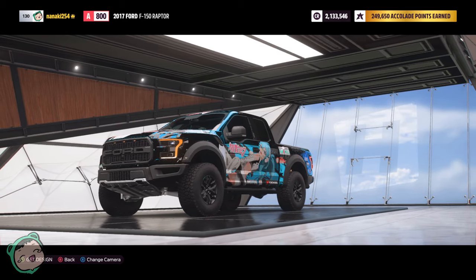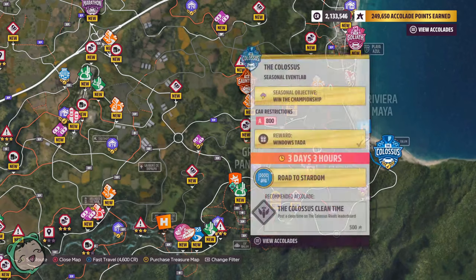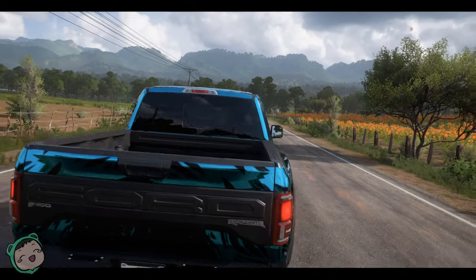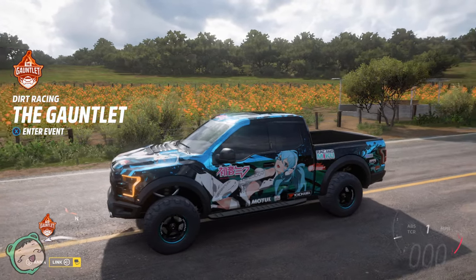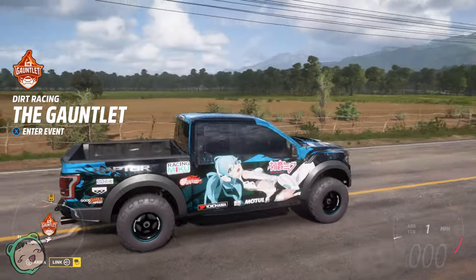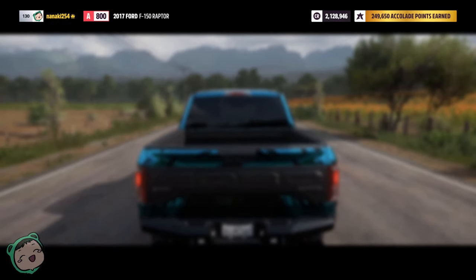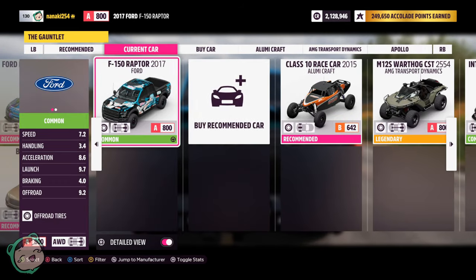That actually looks pretty cool. I like how the 'get design' button on the bottom left was in all caps. We're gonna race the Ford F-150 in style. All we have to do now is just travel to the Gauntlet. I mean, I could drive there as well, but it's much faster fast-traveling. Let me see this — it seems pretty cool. I don't think I've seen a Hatsune Miku livery on a truck before, but it actually looks pretty cool. Let's use the F-150.